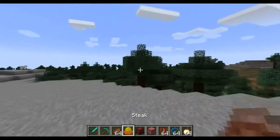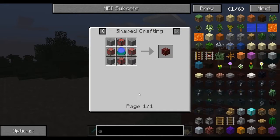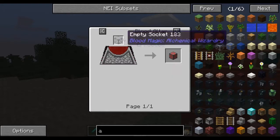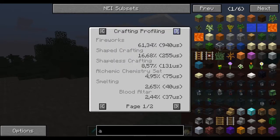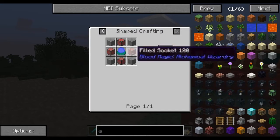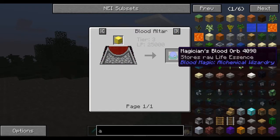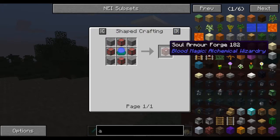Most of you know what you need, but I'll tell you anyway. You need a soul armor forge, and you also need some filled sockets that go here. Those are crafted like this - you can look it up. In the newest version of Blood Magic in 1.7.2, you need a magical block, a blood orb, and some life points. Yes, they are called life points.